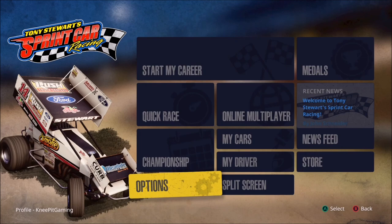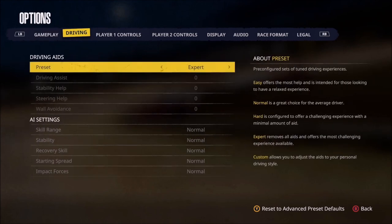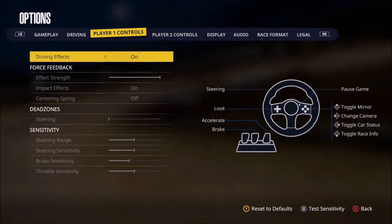Next we'll hop into the options menu. A lot of this we've already covered in the career mode section, so we'll move through most of it quickly. We start with the gameplay tab, which gives you your difficulty preset, car identifiers, and various quick race settings. Moving over to the driving tab, we deal with driving aids and AI settings.